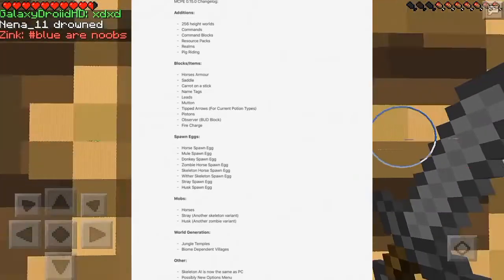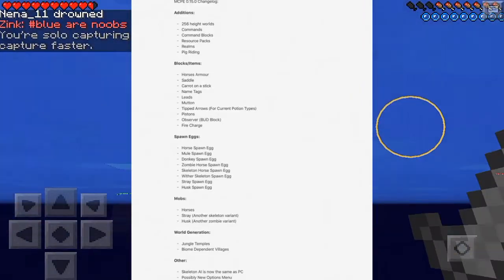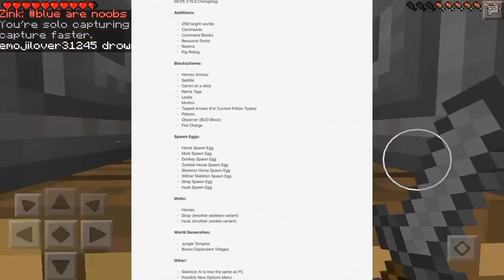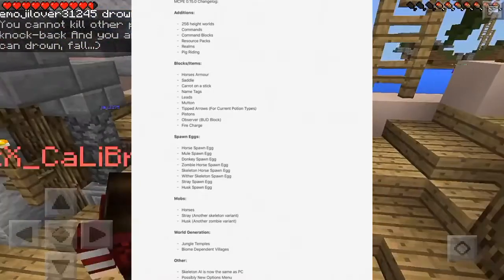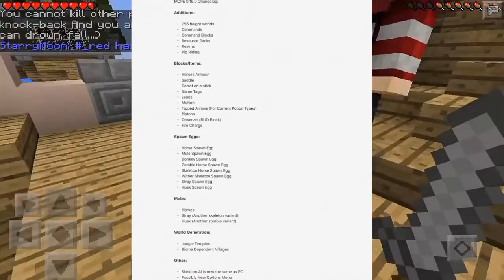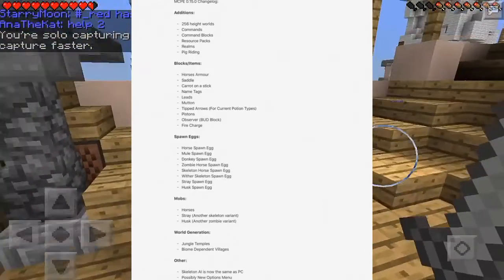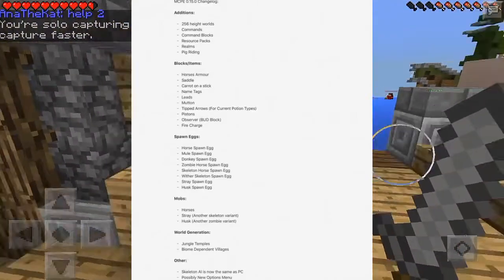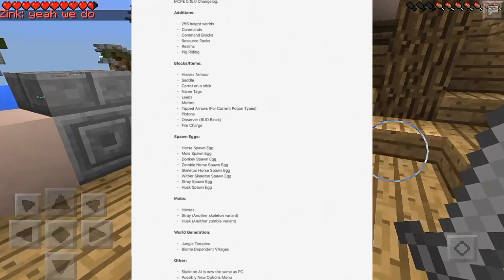Next up is the husk — it's going to be another zombie variant. I talked about this in the previous 0.15 update video. Basically, every time he hits you, he will give you hunger, so all your hunger will go down. You really want to try not to get hit by one of these, especially if you're fighting someone else as well. When you take the damage, you won't be able to regen because you won't have hunger.